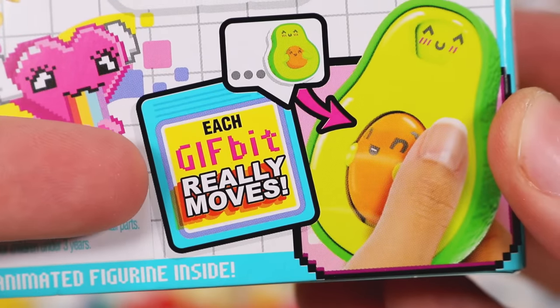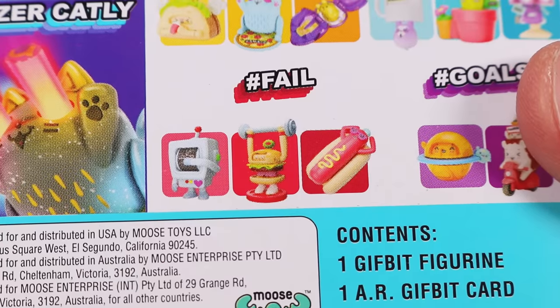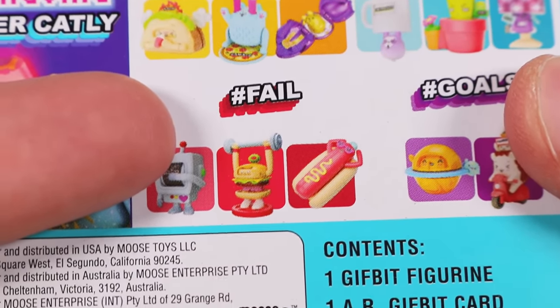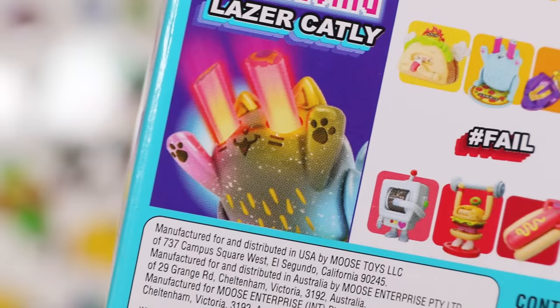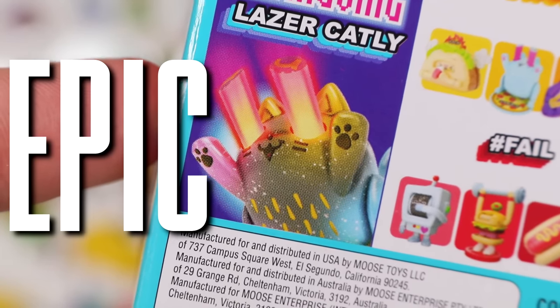Each gif bit really moves. Animated figurine inside. Hashtag fail! Epic cat with laser eyes! Epic bacon!